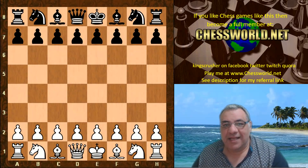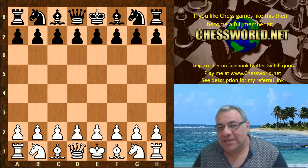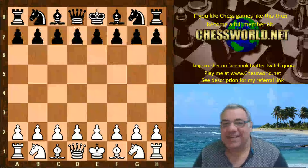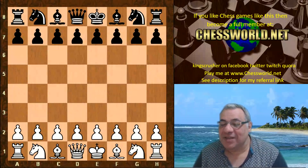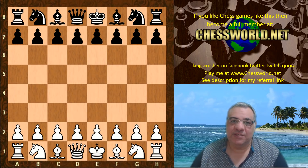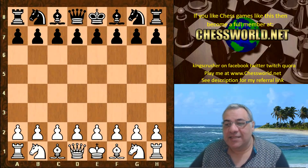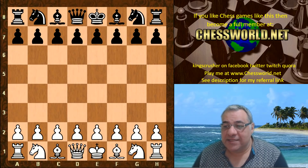Let's look at another Leela game — this is the test 30 network, which has something called table-based rescoring. It uses tablebases to say 'you're not really winning this position,' which is kind of cynical and I like that. It's progressing really well; some say test 30 might even become stronger than the test 20 network, which has been trained with a lot more games, but it's all experimental.